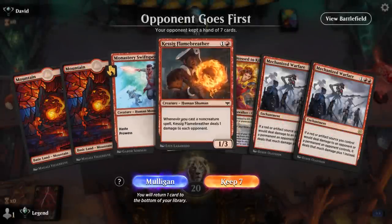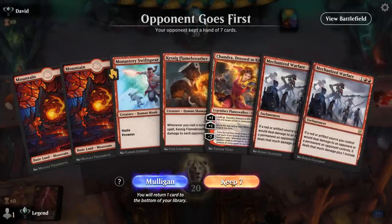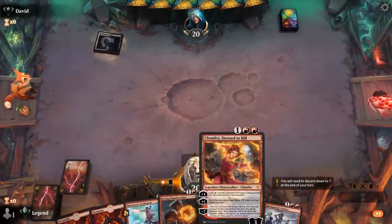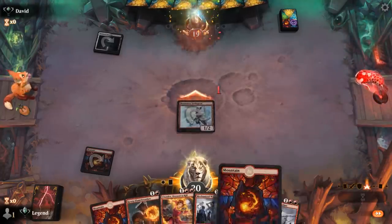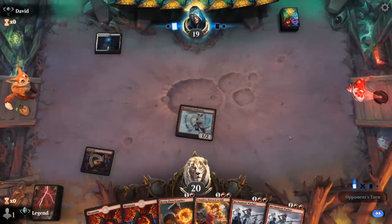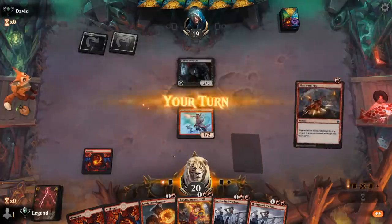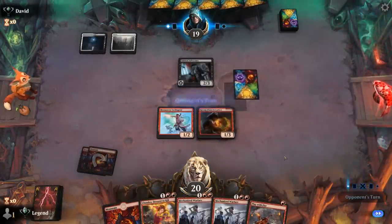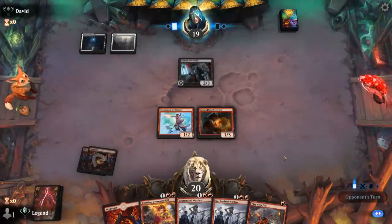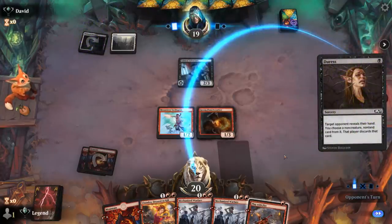We're on the draw with a hand that could be pretty powerful with a third land — Swiftspear into Flame Breather, double Warfare will start adding up. Chandra also becomes much more effective. The opponent is on Black-White so they might have ways to destroy our enchantments. Turn two Adversary appears. We just play Flame Breather and pass. Next turn if we play Warfare, Swiftspear can still attack into Adversary. Hopefully no Thalia, which is also quite effective — she could take our planeswalker or a Warfare.